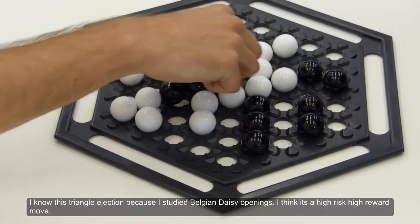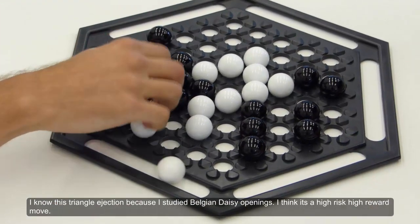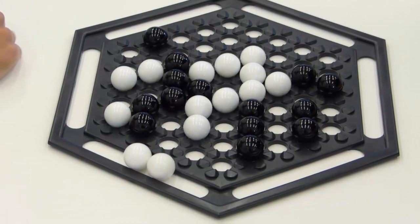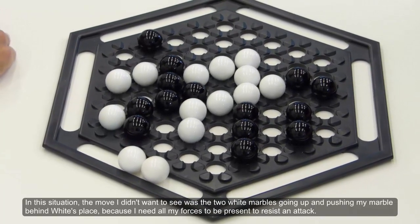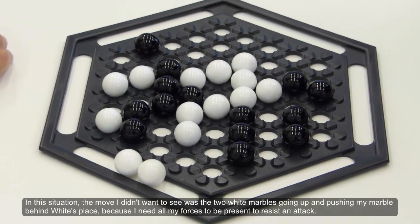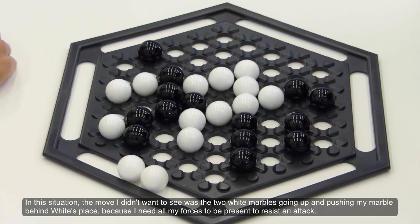I know this triangle ejection because I studied Belgian daisy openings. I think it's a high risk, high reward move. In this situation, the move I didn't want to see was the two white marbles going up and pushing my marble behind white's place, because I need all my forces to be present to resist an attack.